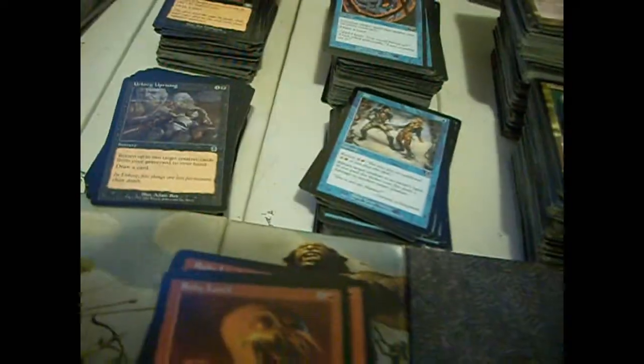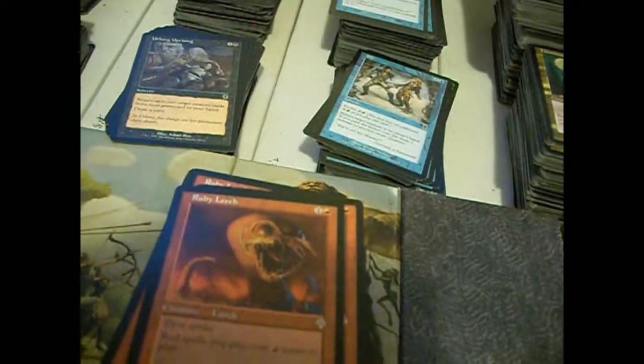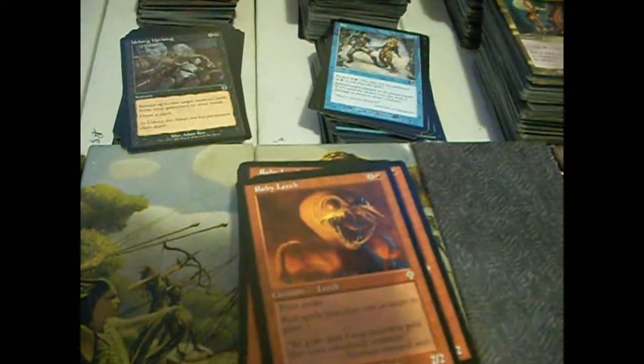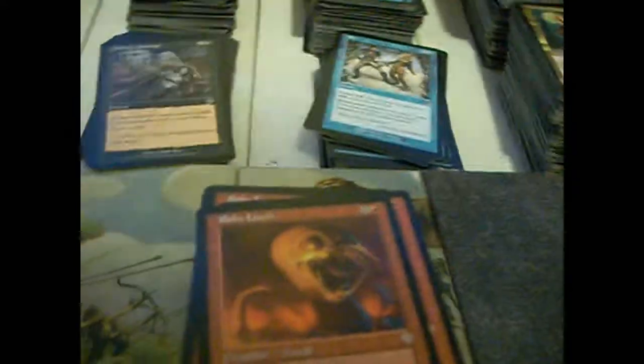Right now in M12, we've got a 2/2 for two colorless and a red — I believe it's common — a 2/2 first strike ogre with Bloodthirst 1. I mean, seriously, what are you guys thinking?